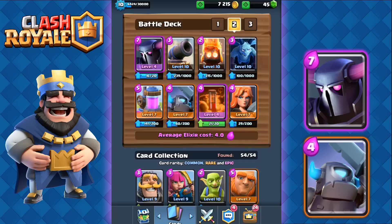Hey guys it's Ash and today I want to share a fun little deck that I've been playing around with. It's been really good. The deck utilizes the P.E.K.K.A. and Mini P.E.K.K.A., so you have a monstrous amount of DPS in this deck. We have the Valkyrie and the Fire Spirit combo as well, which fits perfectly because of how well these two cards can annihilate Barbarians and Minion Hordes.